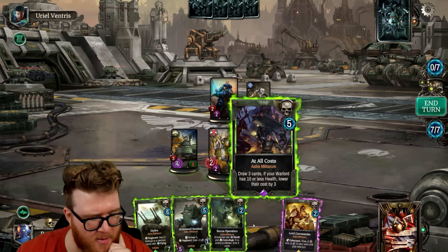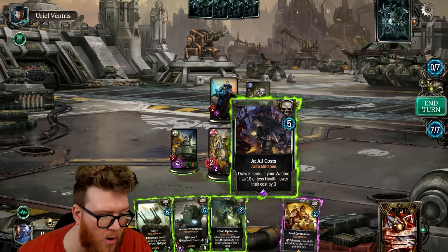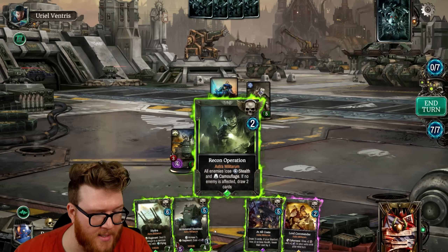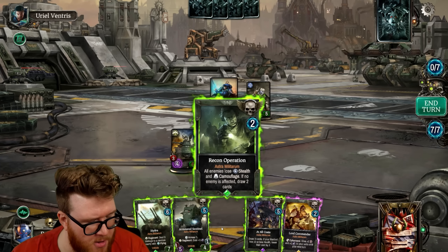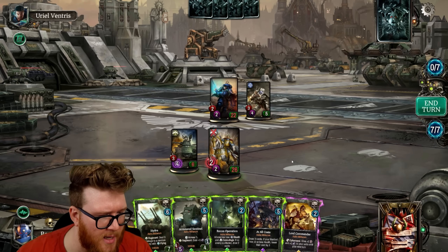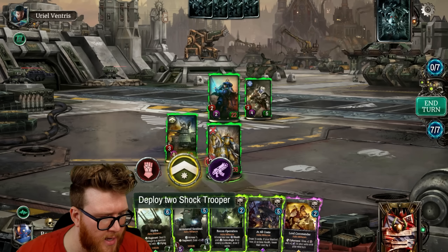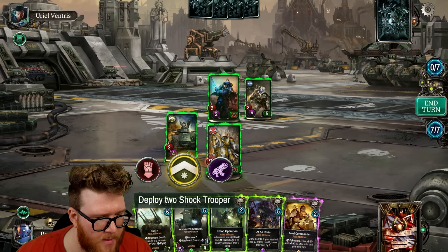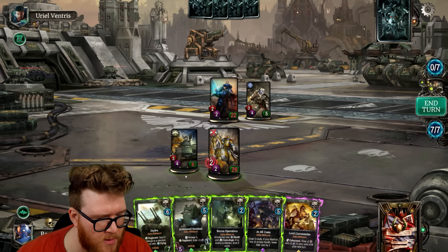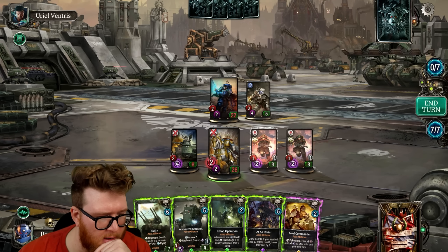By the way — draw three cards if your warlord has 10 health, lower their cost by three. Whoa, that is sweet! And there's Recon Operation: all enemies lose Stealth and Camouflage; if no enemy is affected, draw two cards. I really like that conditionality, that's actually pretty great. We can use the Duty on this to deploy some shock troopers.